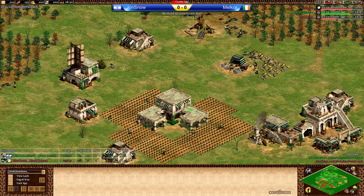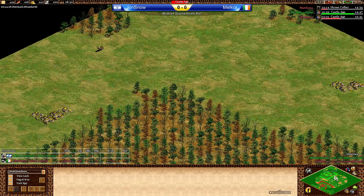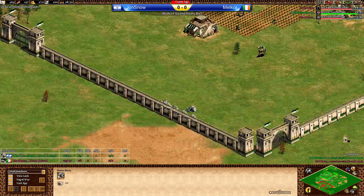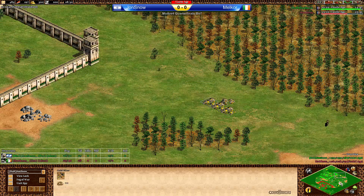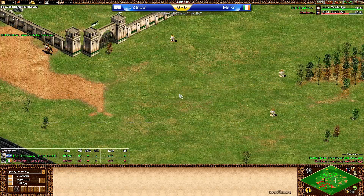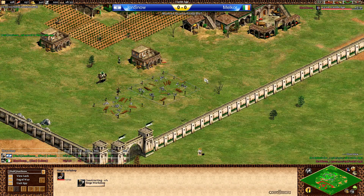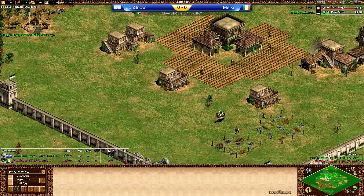For Jon Snow playing Persians: main gold pretty safe, second gold safe in the back, extra gold safe in the back — this is nice for him. The second stone is outside, the main stone for British, and that means we're missing one gold — the third gold pretty far outside, no big problem I think. There are one, two, three relics relatively close but somewhat in between the two players, and number four and five closer to Malkor's base.